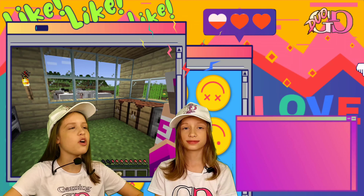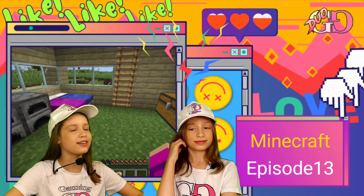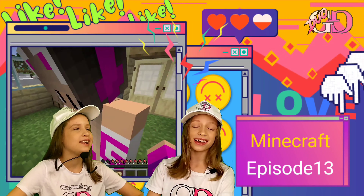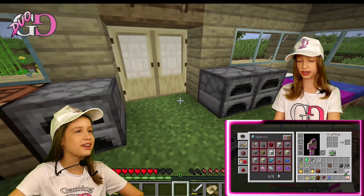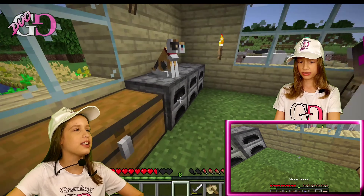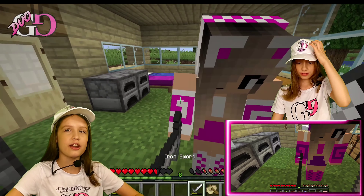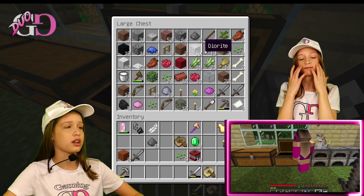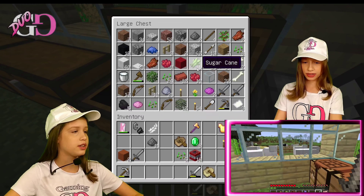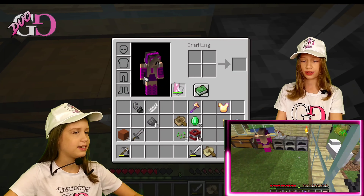Hey guys, welcome back to another Minecraft video! Today we are playing with Nina. We just returned home and saw a skeleton in the garden. So first we gotta kill it, then feed our cats, and then our plan is to go mining to get more stuff. But first I gotta get my shield — there's the skeleton waiting in the garden. I hope we don't break anything in the farm.